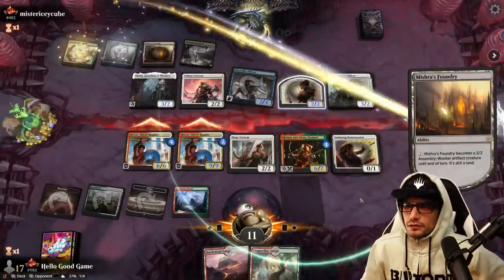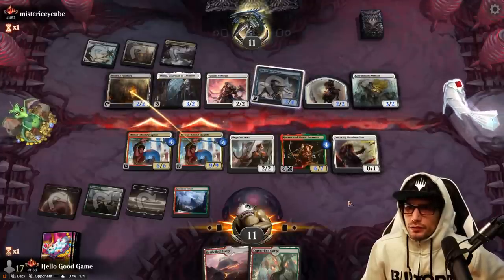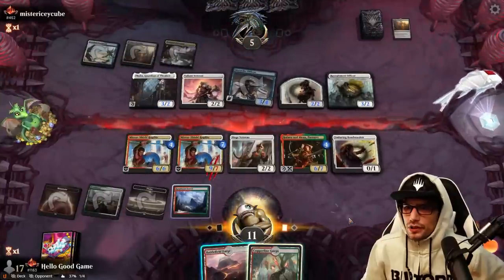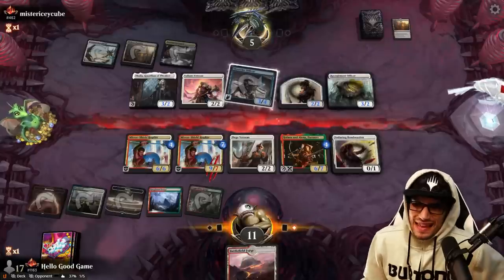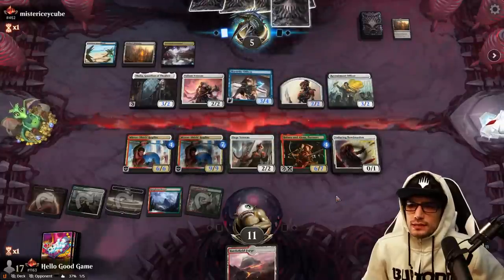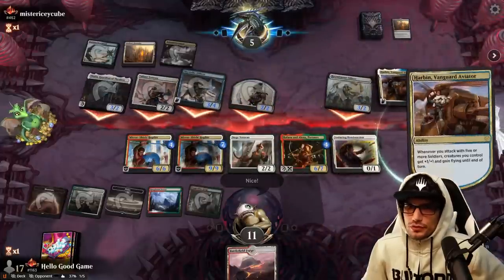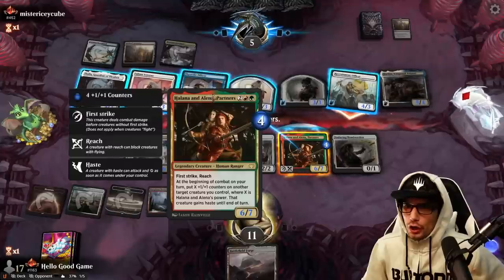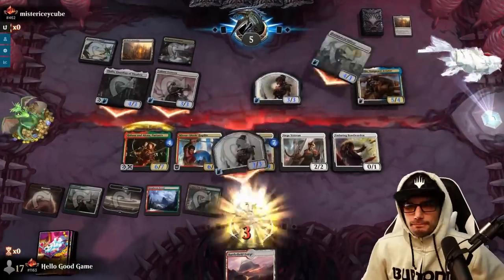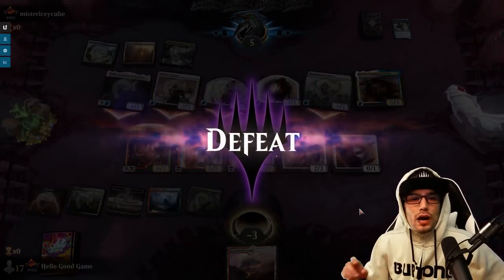They need to take our creature — are we going to see a triple block? Just stopping the nine damage, going down to five. We slide that land in tapped. They draw — looking for the Brutal Cathar, my arch nemesis. Freaking Soldiers! Good game. Even when we're losing we're right there with them — competing with literally one of the best decks quite nicely.